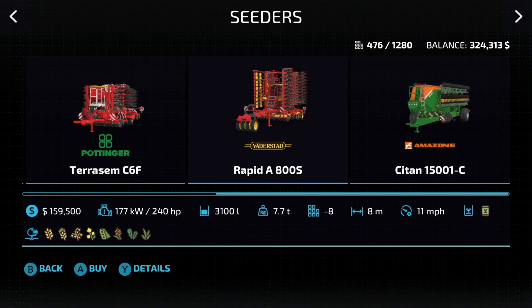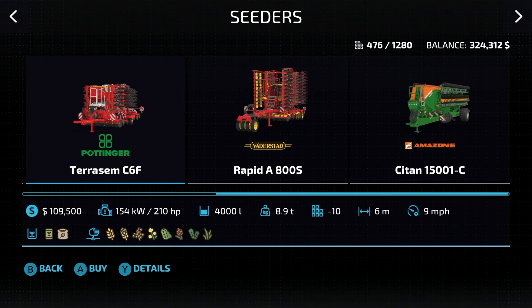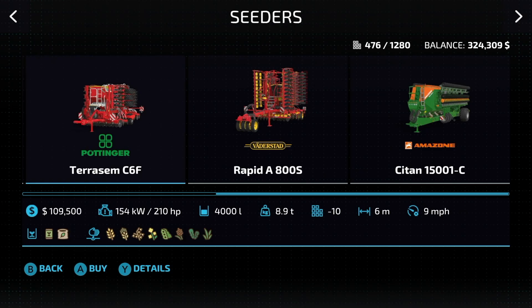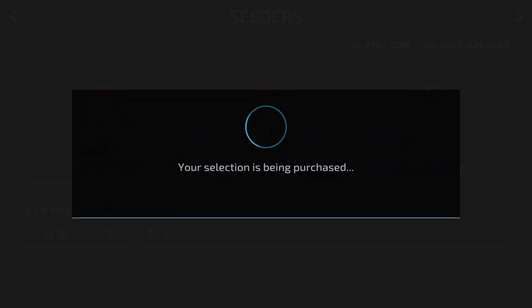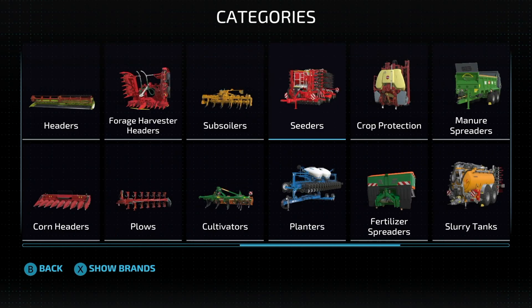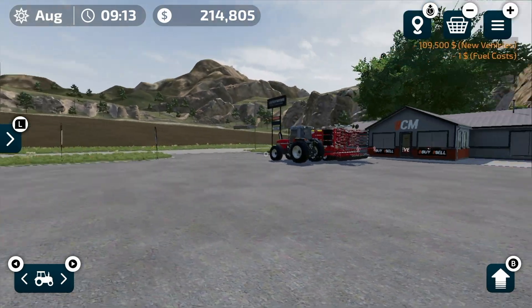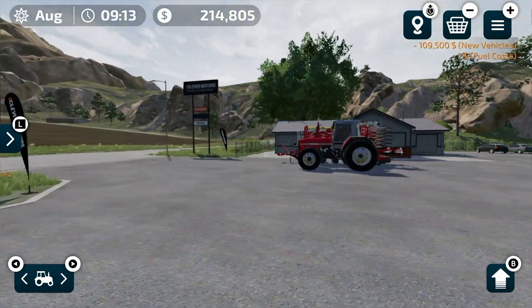We want to be able to get seed into the ground and spend as little money as possible. I think the Pottinger Terra Sim is definitely going to be the best thing for that. All right, Pottinger it is — got it. Now we've got about $114,000 left. Not too bad.